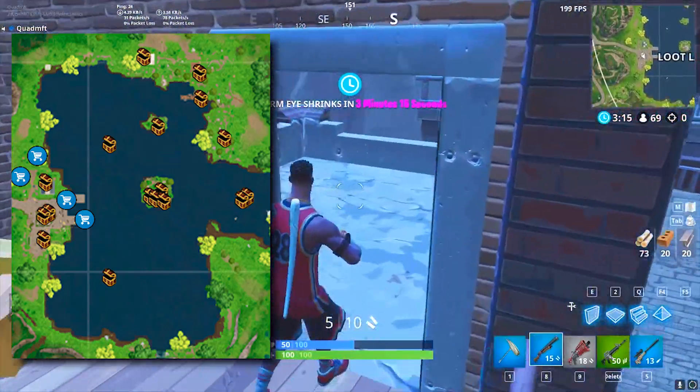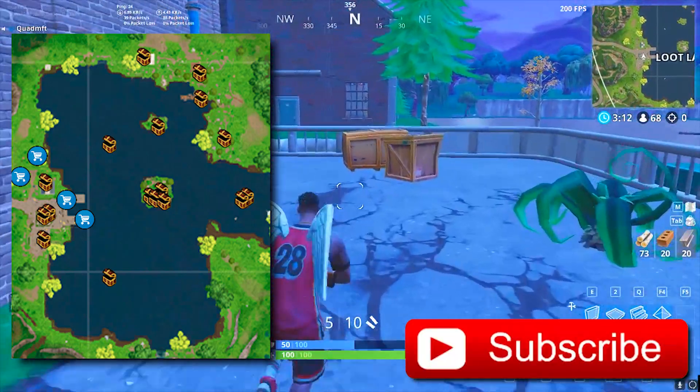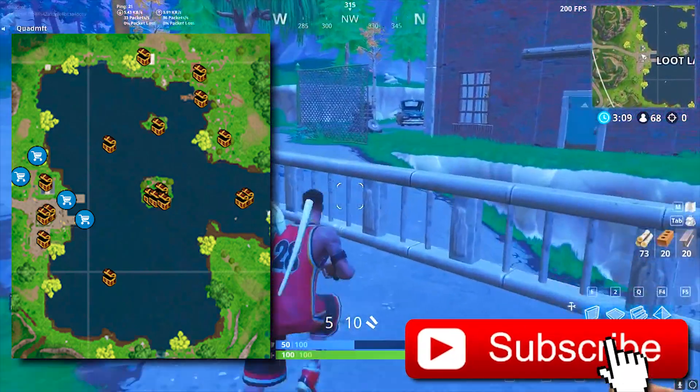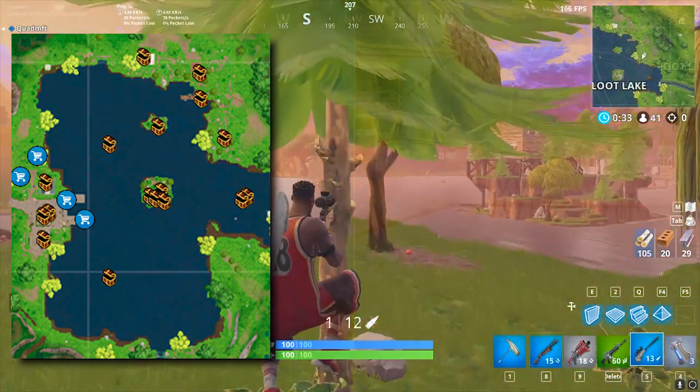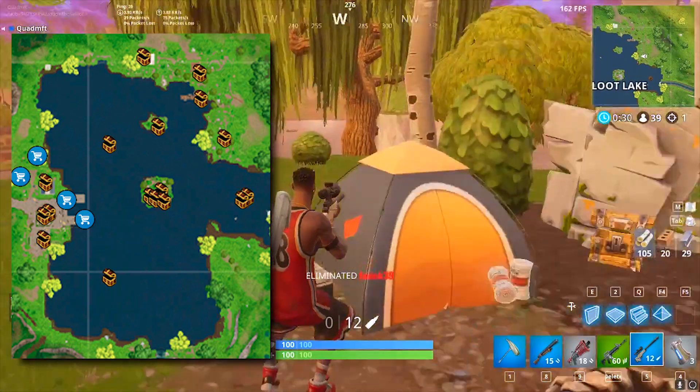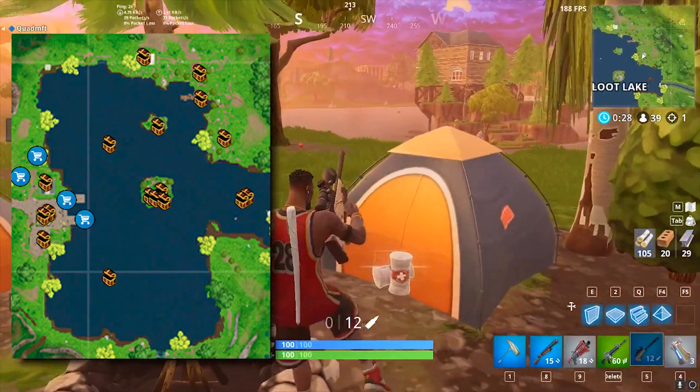I was actually able to really stick towards the left side of the map, where you can see there are four different chests that spawn on the left side. A lot of people are going to be going towards the middle, so that's going to be a really good place to rack up free kills, and get that shotgun challenge done too for week six.